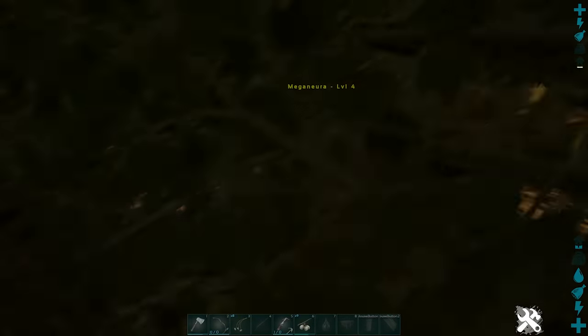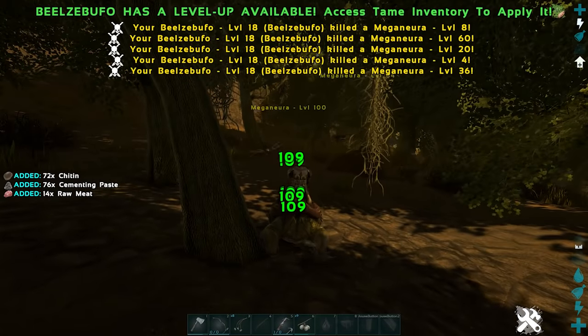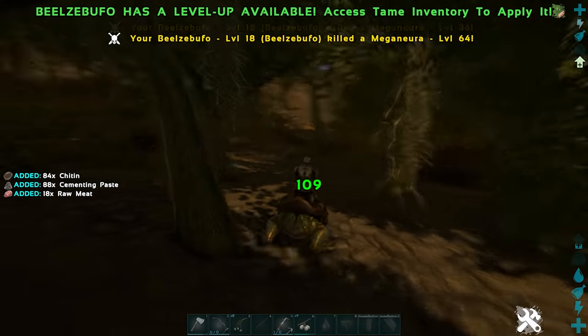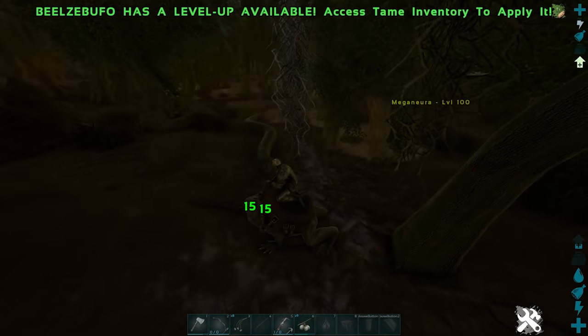Tip fifteen: there are other ways of getting cementing paste, though more dangerous. Get yourself a Beelzebufo and head to wooded or more effectively swampy areas — you can hunt down all the bugs around there, and as the Beelzebufo harvests the bugs it will give you cementing paste.